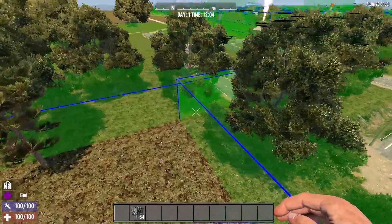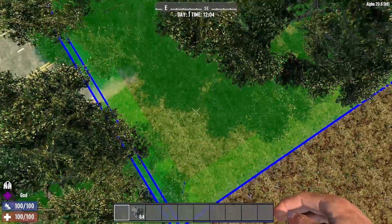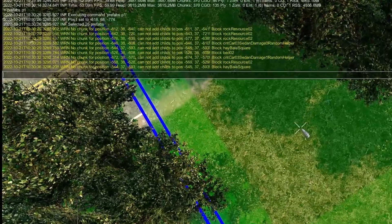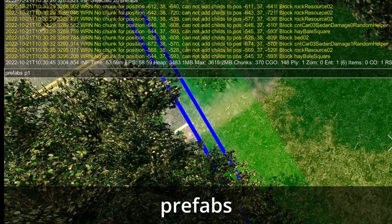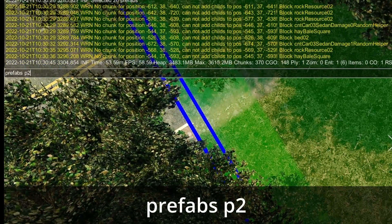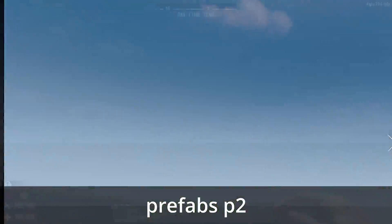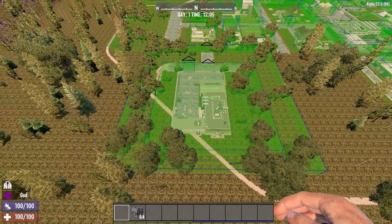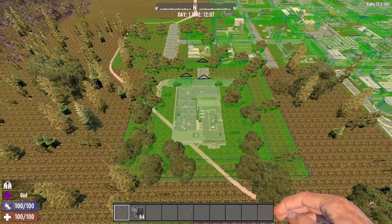I'm going inside the corner just so I don't accidentally select anything else — I only want this particular POI. Hit F1 again, use the up arrow to bring up the last command, which was "prefabs P1", get rid of the one, change it to a two, and hit enter. Now you can't see any difference here — it looks exactly the same — but the Map Tool software has now selected everything within those two points.